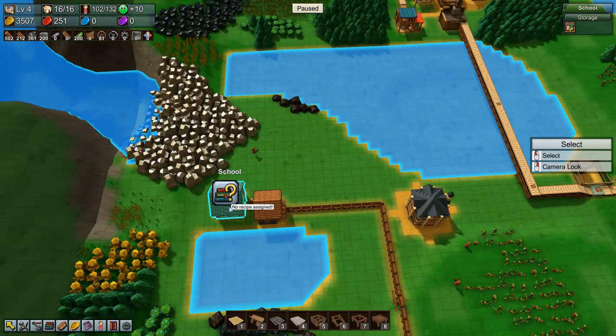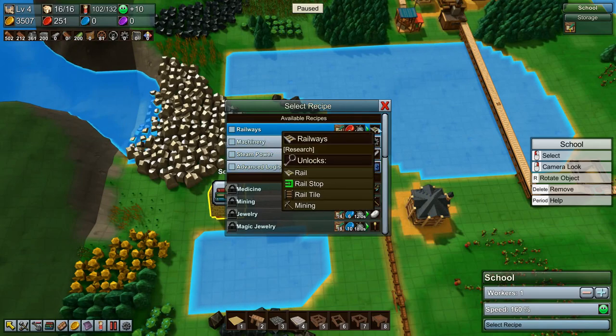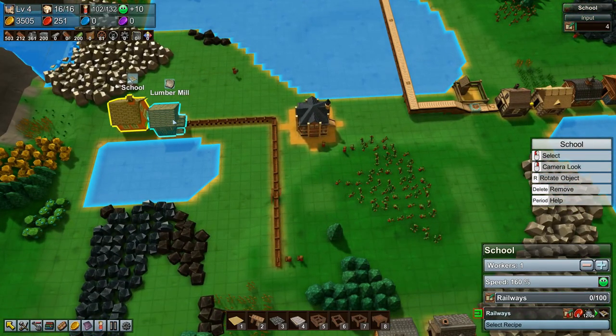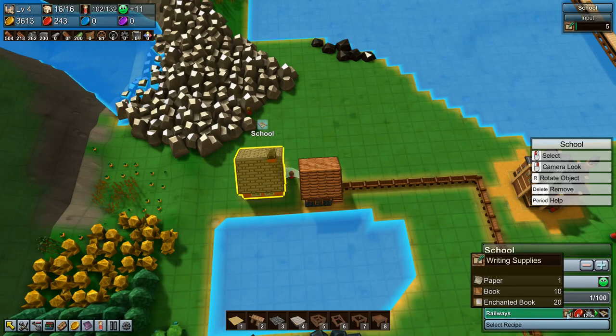Our school is currently idle, so let's select a recipe and get that going. And I think what we want to get going is railways — let's unlock railways and get that started. So that means our school is now being fed a ton of paper, and we are researching. It does need 100, and it takes six writing supplies for each.